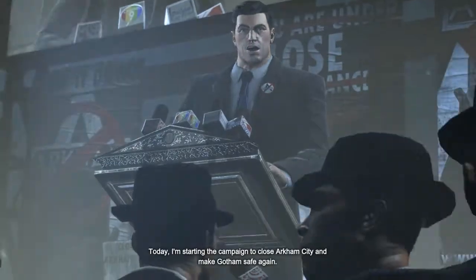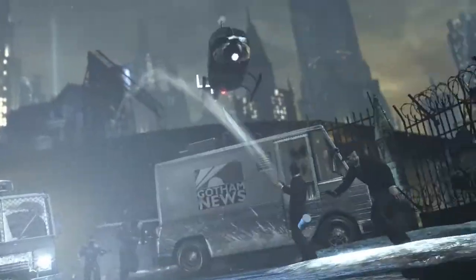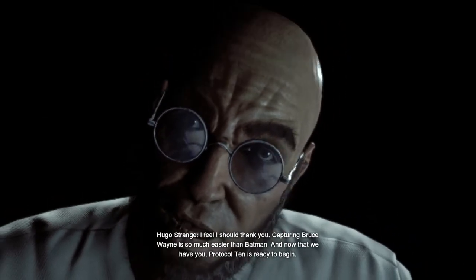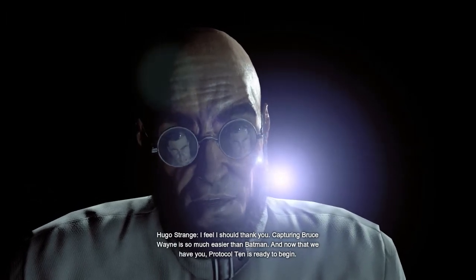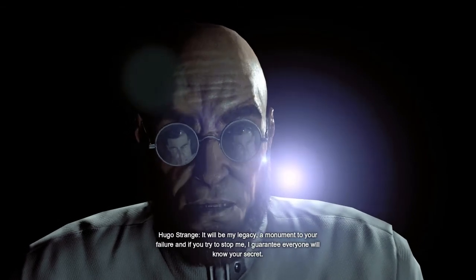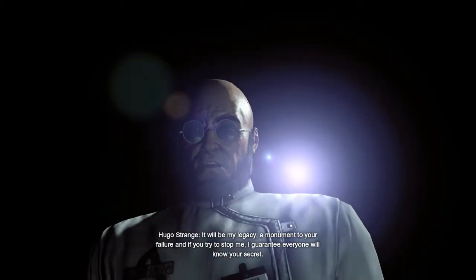Today, I'm starting the campaign to close Arkham City and make Gotham safe again. Wayne is the priority target. Surround him! Hands in the air, Wayne. We have Wayne! Target secured. I feel I should thank you. Capturing Bruce Wayne is so much easier than Batman. And now that we have you, Protocol 10 is ready to begin. It will be my legacy — a monument to your failure. And if you try to stop me, I guarantee everyone will know your secret.